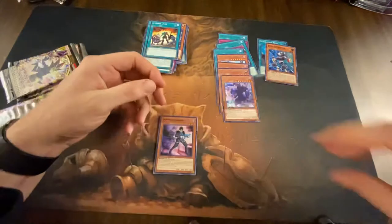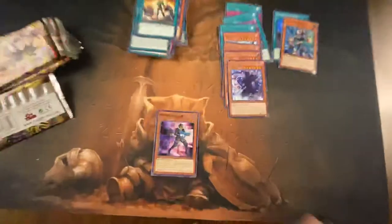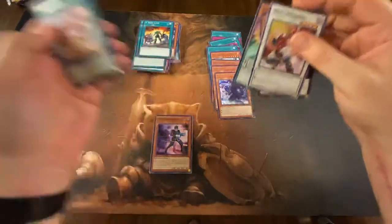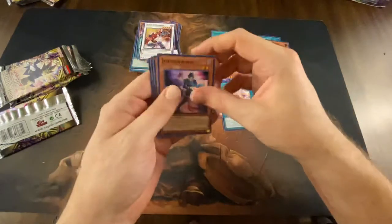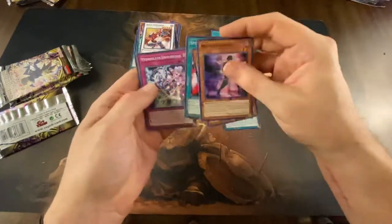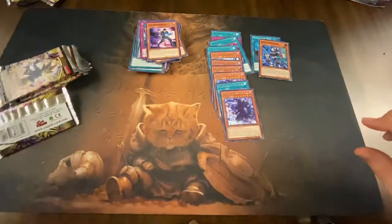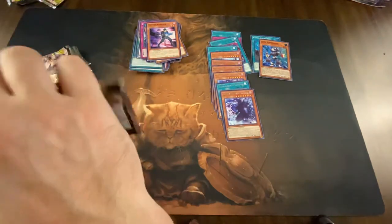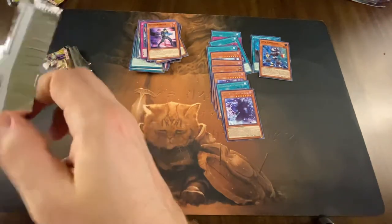All right, what did you get? Why do you keep hitting it with your arms? What daddy got — a Doppel Warrior, Go Go Go Giant, and Magician of Dark Illusion. I got the pokey one!